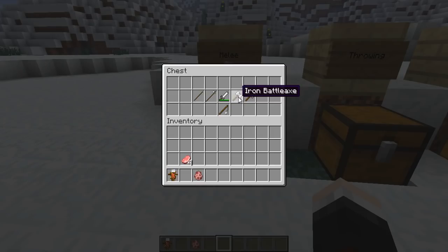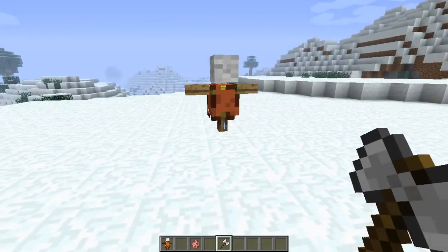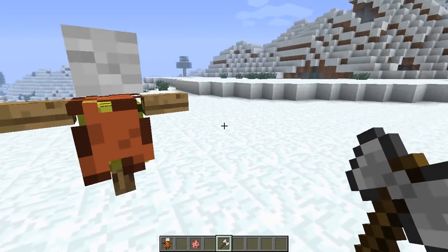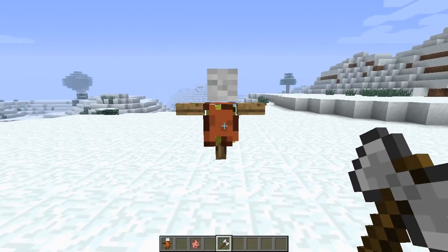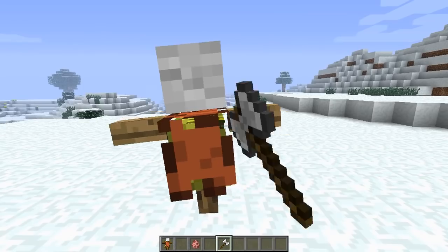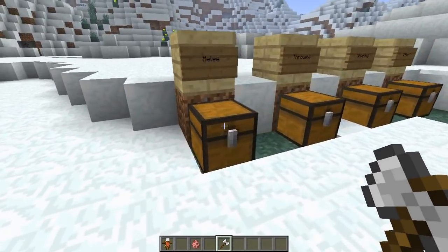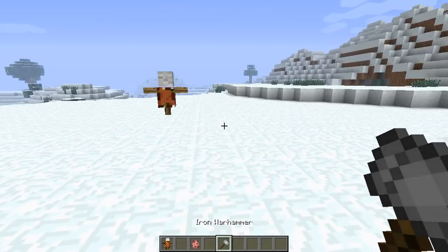Now things get more intense with the iron battle axe. It ignores armor and does more damage to wood, so in survival mode it works like a normal axe but better. It's essentially a dual-purpose weapon — both a better combat weapon and a better tool for chopping wood.